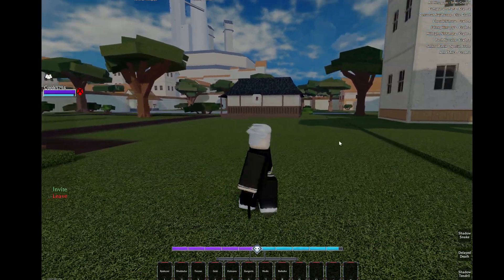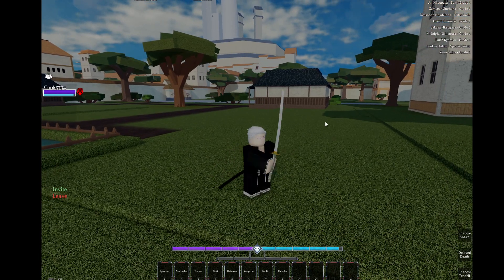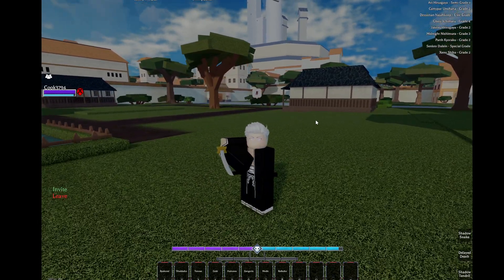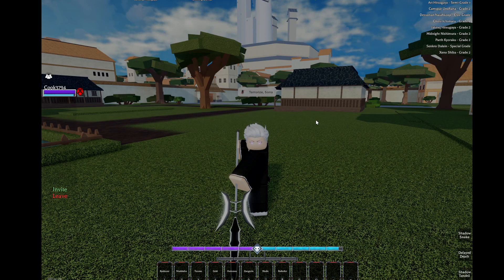Anyway, everybody, that is the video — that is how you get Shikais. If anybody wants to see a Shikai, I have the Shadow Shikai. I'll show you guys right now. I pull out my blade and I click J and it says Terrorize Sona. So that is my Shadow Shikai.